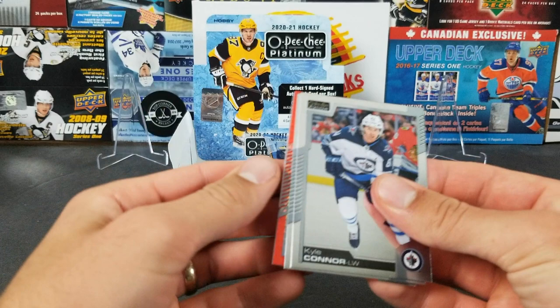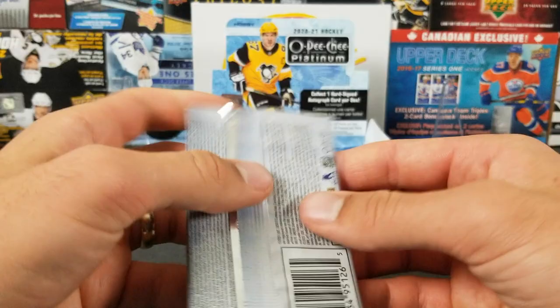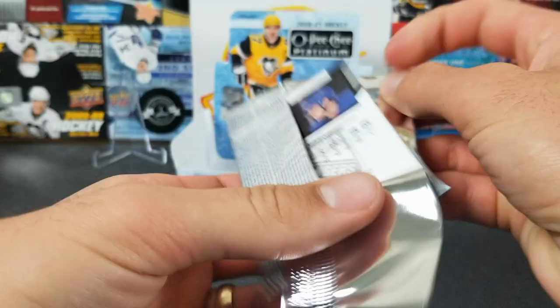I think we got Red Prism here — Kyle Connor, Jamie Benn, Connor Hellebuyck. Red Prism to 199 — there you go, not too bad. I'd definitely take a rookie numbered card over a veteran, but veterans are still nice. Nate MacKinnon, Alex Belzile retro rainbow, Drew Doughty, and Thomas Harley.